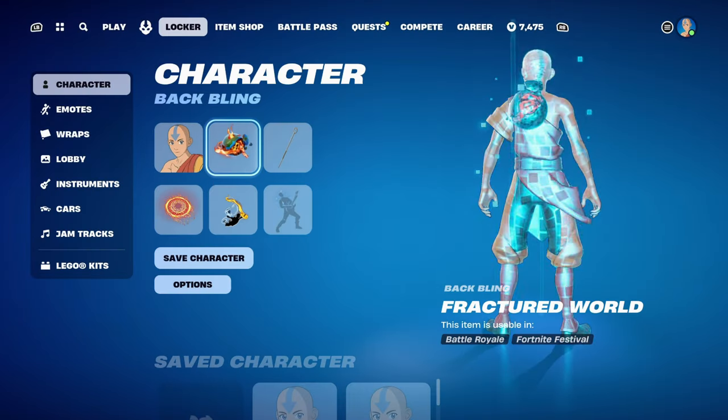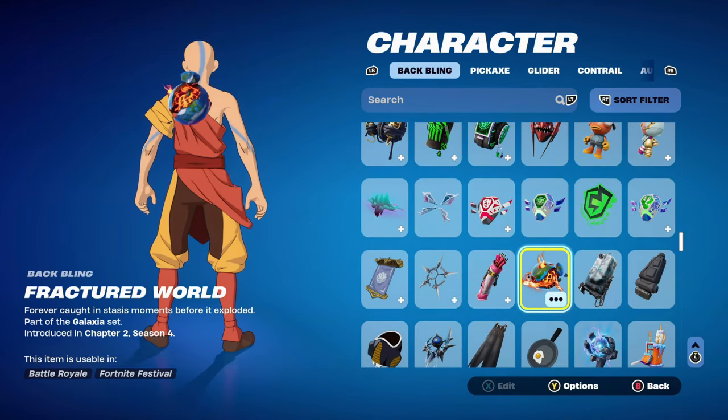Let's move on to combo number 4. For this one I thought I'd use the Fractured World back bling, part of the Galaxia set, introduced in Chapter 2 Season 4. Galaxia was the first ever Crew Pack skin, so if you subscribed right at the start you'd have this back bling. It's got fire, it's got water, it's got earth — so it works very nicely with all the different elements.